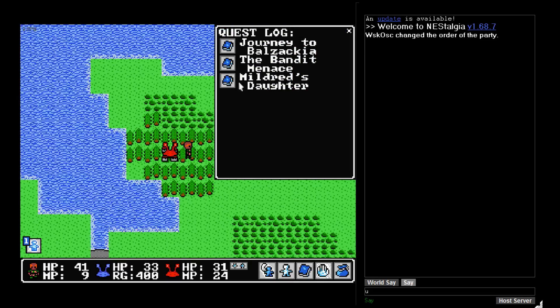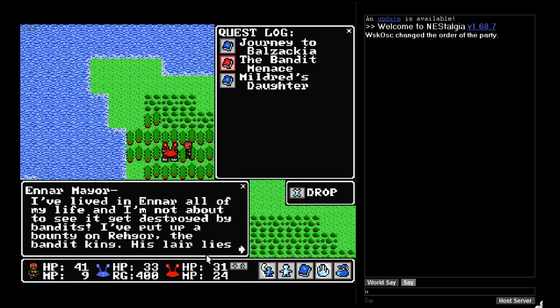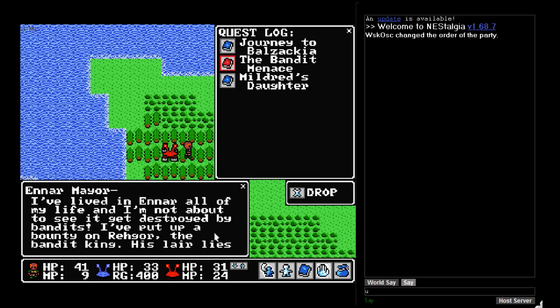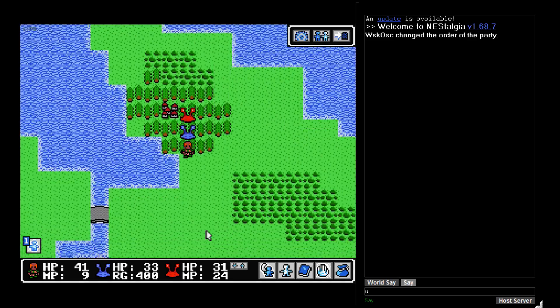What other quest do we have? We had a bandit to kill. All my life and now my mercy destroyed my bandits — but Manhill Regor, the bandit king, is located in the cave in the northwestern peninsula. That's fairly straightforward.